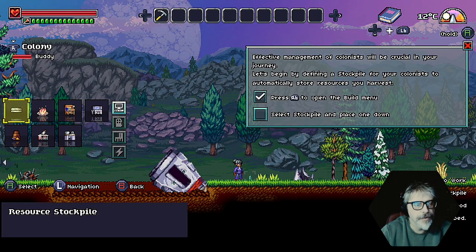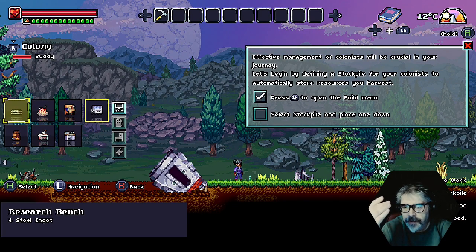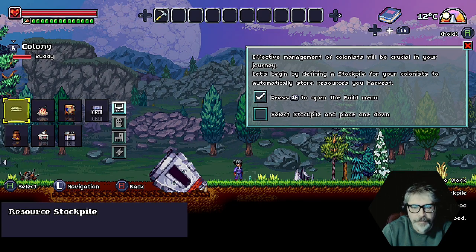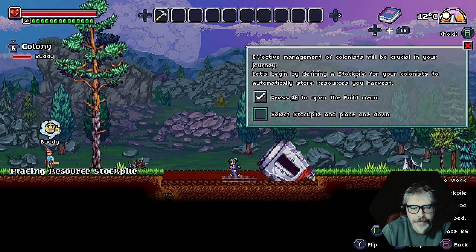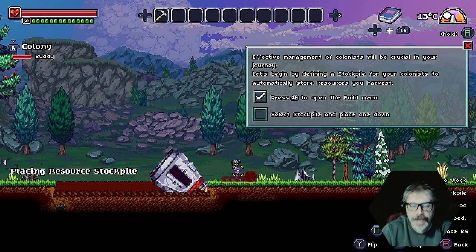Resource stockpile. Select stockpile and put one down. Okay. So where do I put one? There it is.